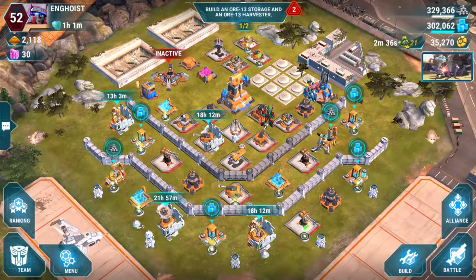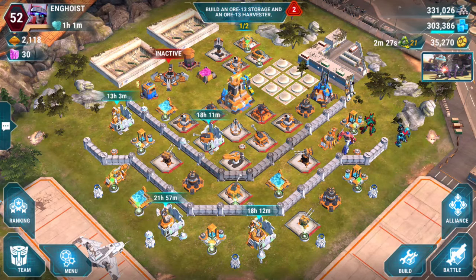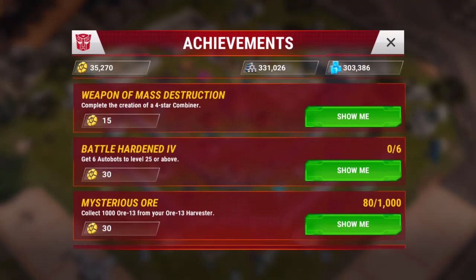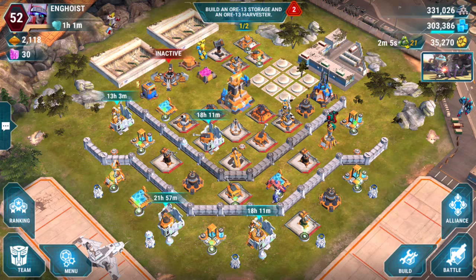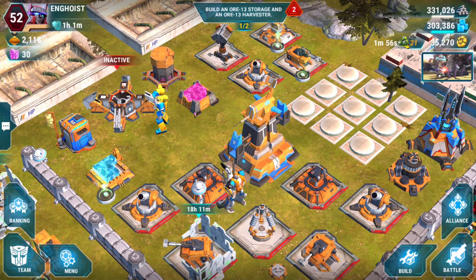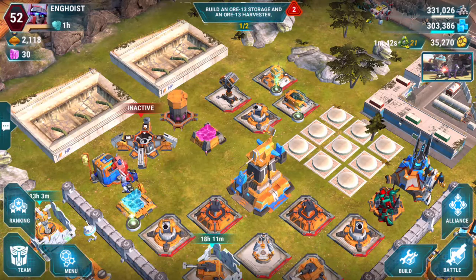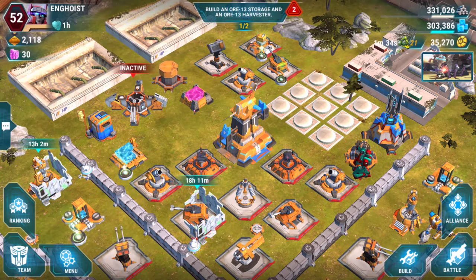So there you go — there's some gameplay with Superion. I imagine it's going to be very similar for Devastator. And there are some new achievements you can get: construct the combiner lab, assemble your own three-star combiner, build a storage and harvester, and I believe there's also one for completing creation of a four-star combiner. So anyway, that's my first look at the combiners in Transformers Earth Wars, and I gotta tell you, it is super cool. I'm looking forward to getting this on my main account, and I'm hoping you guys all find it to be a good thing, because I really think it's a good thing — it was worth the wait. Great job Space Ape and everybody involved. I'm Engineer Hoist, thanks for watching.